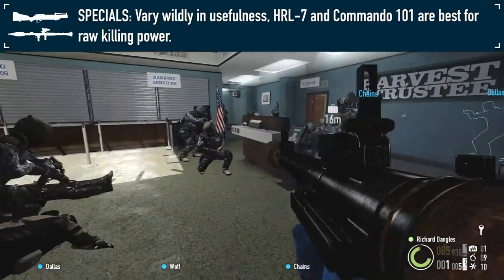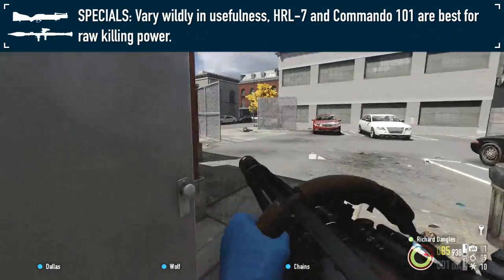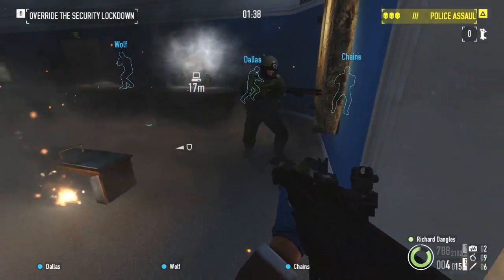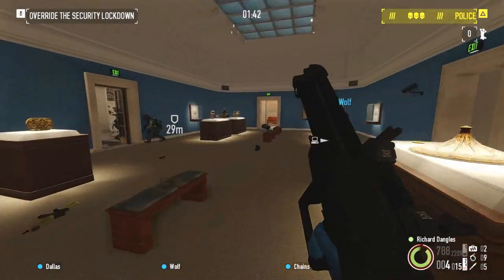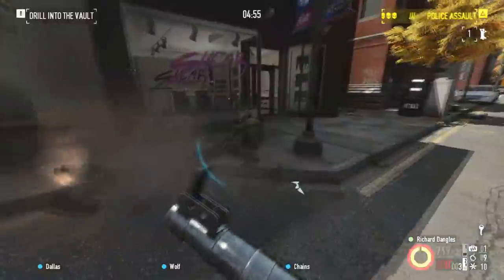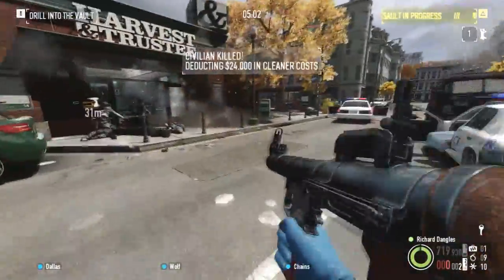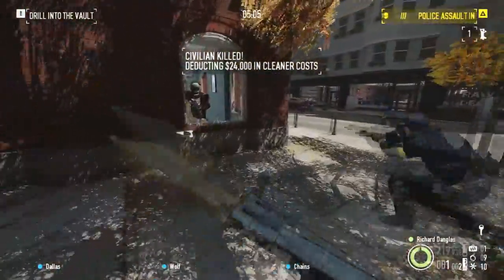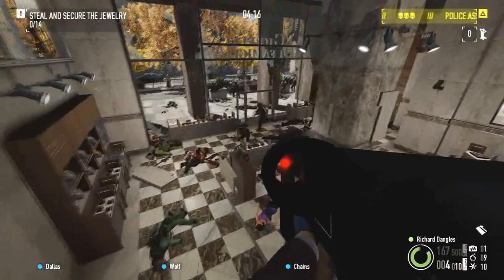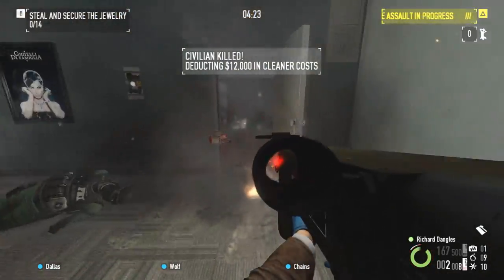The most inconsistent category by far is the special weapons, largely due to the fact that this category is a mix of different weapon types, ranging from grenade launchers to medieval crossbows. Grenade launchers actually aren't that useless against Dozers, being able to strip away their armor without any regard for accuracy, and can lead to a quick takedown if followed up with another weapon. The HRL-7 can kill Dozers up to Death Wish with a single rocket, assuming the Dozer receives full damage. The Commando 101 may be a good compromise, requiring two rockets on Mayhem and Death Wish and three on Death Sentence, but overall being a much more tactical weapon by comparison.